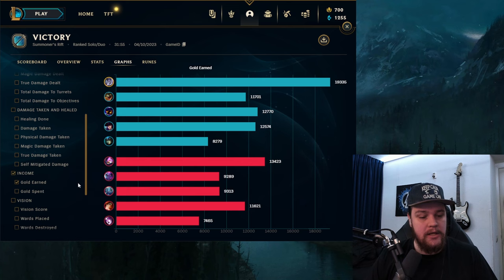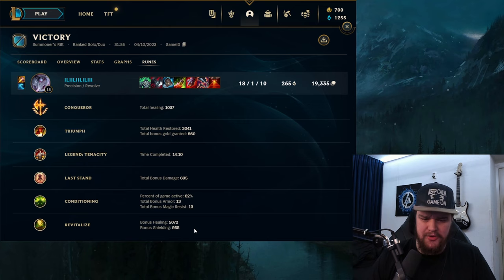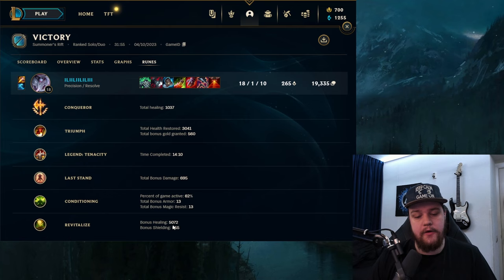Gold earned at 19.3k with tremendous kills and good CS. For runes: Conqueror healed for 1,000 but the adaptive damage is also valuable. Triumph for 3,000 health. Legend Tenacity for CC reduction. Last Stand for bonus damage in close fights - this is definitely the one you want on Briar, because it ups your damage when you're low HP. Conditioning for resistances, and Revitalize for 5,000 bonus healing and 1,000 bonus shielding - really nice on Briar combined with Spirit Visage, your W, everything. Adds a lot of sustainability.